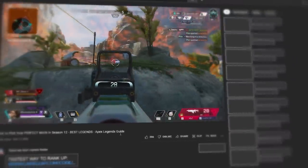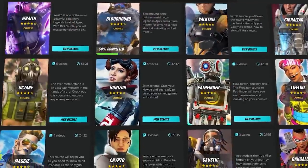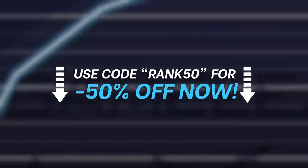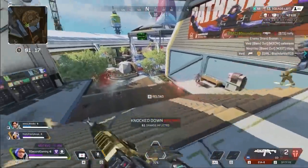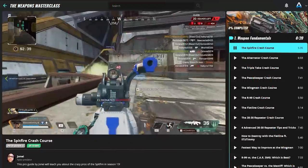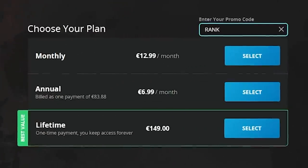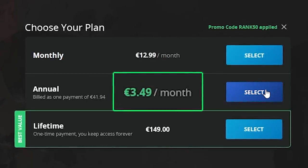Now look, guys, I know you want to improve faster at Apex Legends, but you can't do that unless you click the link in the description below to get a very limited time 50% discount that we're only offering now because of the launch of the second split. You'll get access to literally hundreds of courses, guides, breakdowns, and more videos made by top-level coaches to help you improve and reach your goals. So make sure to use code RANK50 to get your discount and join Gain Leap now before it's too late.